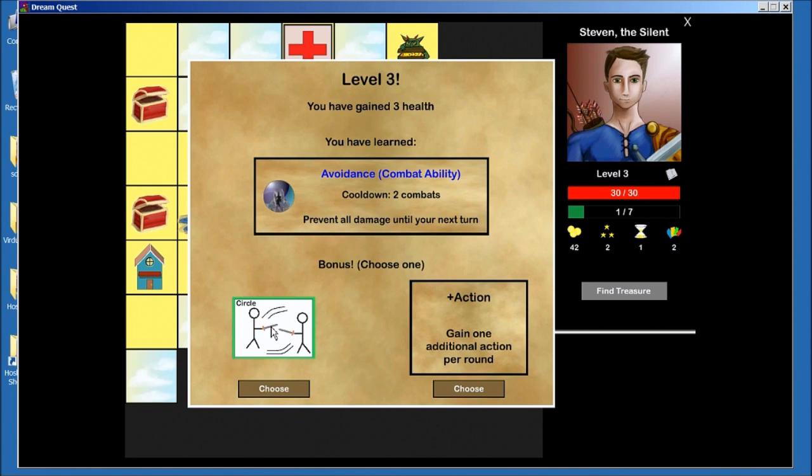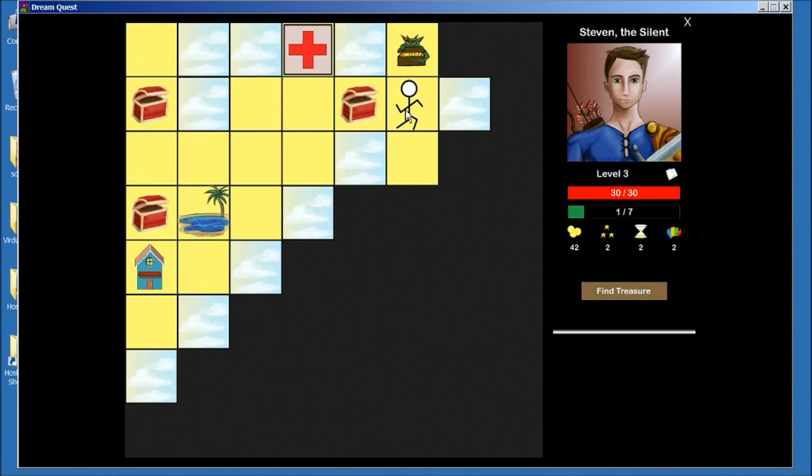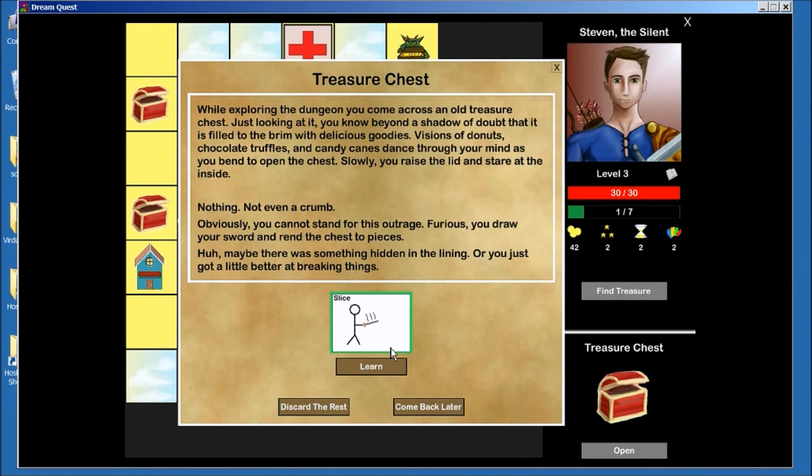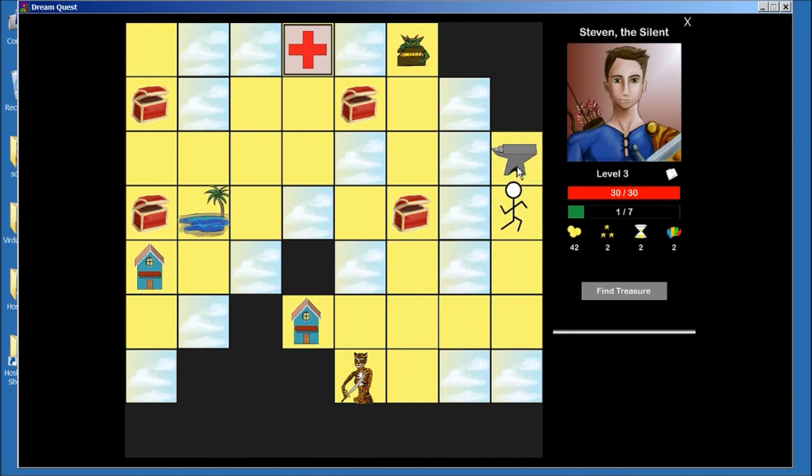So at level 3 I get a new combat ability, that's pretty good. And now I have to make a choice. Circle's a really good card — I love Circle, I almost always pick up a Circle if I can. So it's pretty exciting to see it, but I really need a second action. That was just so sad when I had a second Slice that I couldn't even play. Also, Find Treasures is ready again. Ooh, another Slice. I don't know if I want it. Coming back later there's not much downside, and I'm kind of bad at making decisions, so I like to just put things off till later.